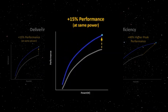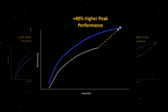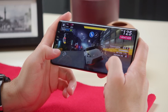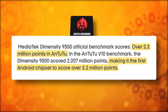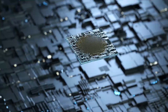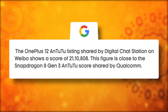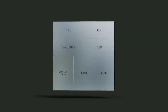Imagine a 15% increase in single-core performance and a jaw-dropping 40% boost in multi-core performance. Mediatek is claiming scores exceeding 2,130,000 in the Antutu benchmark. To put things in perspective, leaked benchmarks of the upcoming Snapdragon 8 Gen 3-powered OnePlus 12 show scores of 2,110,808. That's some stiff competition.